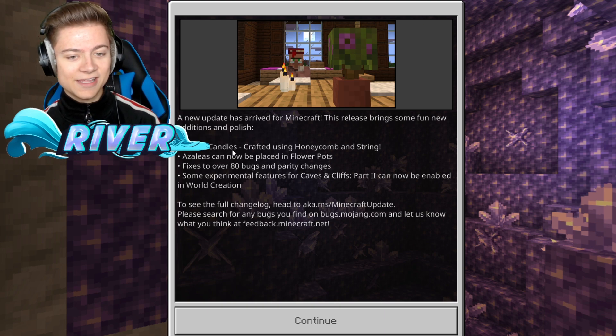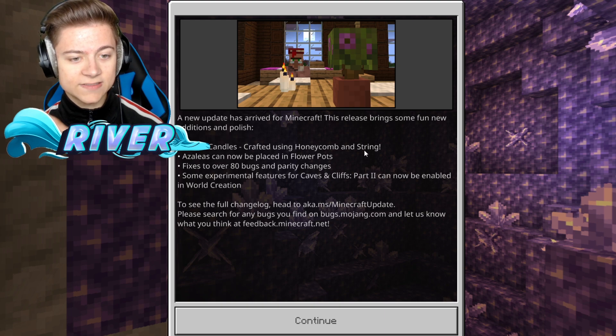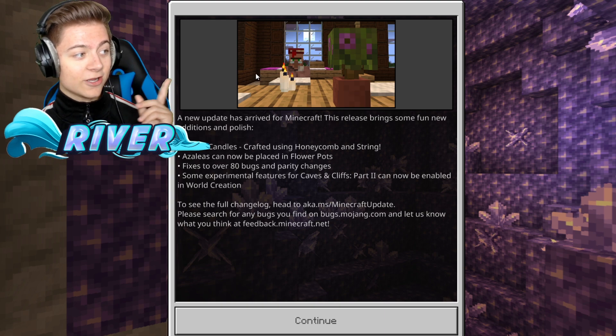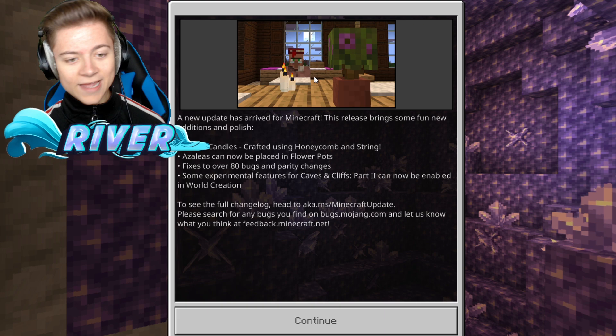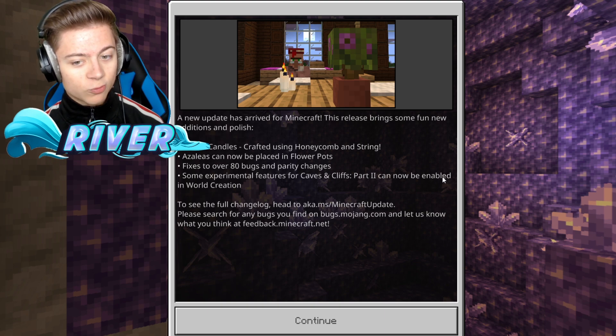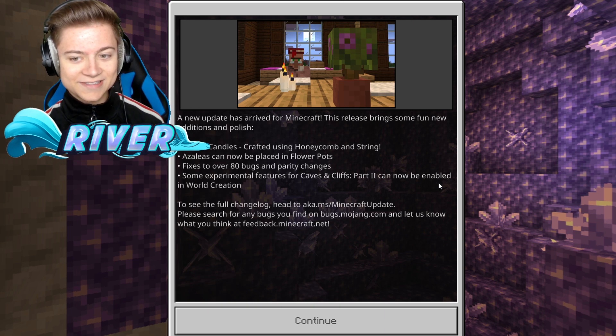We're gonna go check that out. You can craft candles using honeycomb and string. We can now actually place azaleas in flower pots. And there's also been over 80 bug fixes and parity changes. It also says there's now some experimental features for Caves and Cliffs — Part 2 can now be enabled in world creation. Did the Caves and Cliffs Part 2 update literally just come out? This is actually insane.